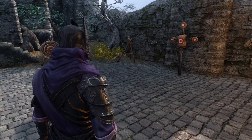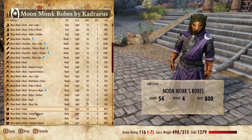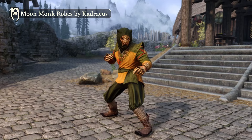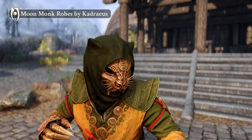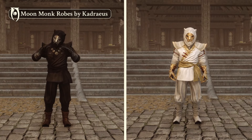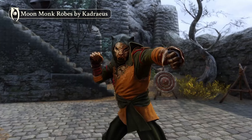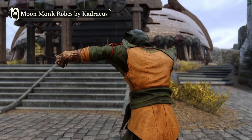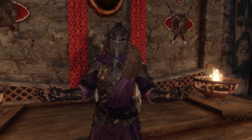At number 7 we have an armor mod that stood out as a cut above the rest this month, and that's the Moon Monk robes. Khajiit have really been getting the recognition they deserve lately. First we had the Lunar Guard armor last year, which is easily one of the best armor mods ever made, and now we get this light ninja-style armor. There are a ton of color variations, and the mod comes with a CBBE patch and there's a HIMBO patch on the Nexus as well. A martial artist playthrough is something I've yet to do, and this armor really inspires me to move it to the top of my list. Name your Khajiit follower of choice in the comments below.